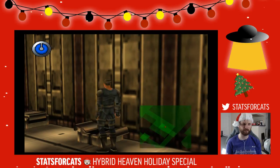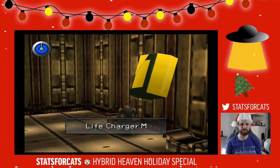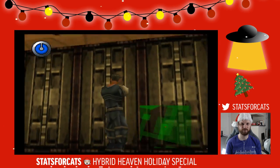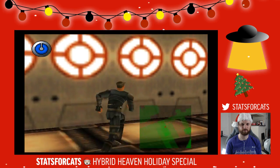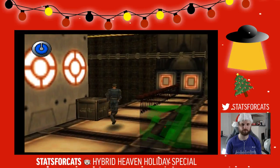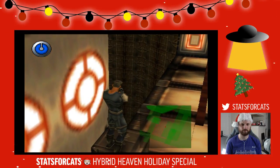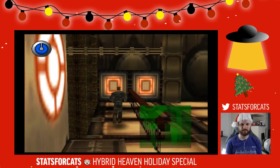Damage booster — probably won't ever use it, but I'll take it. Come on, give me some guns. Life charger, I'll take it. I mean, you don't have a choice — you can't throw away or get rid of items. Are all those in here? I know there's an item over here; I can't really see where it is.